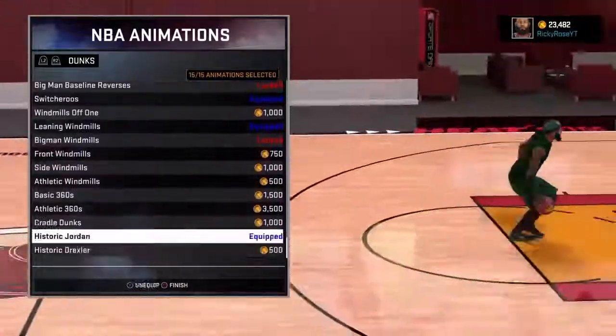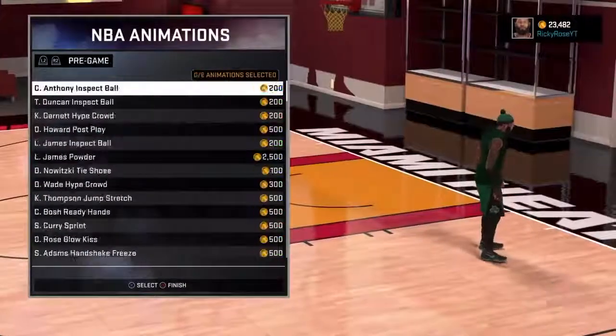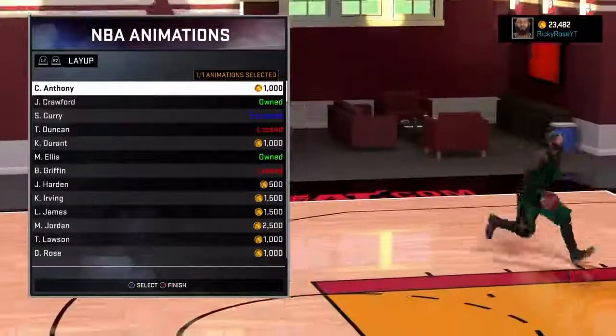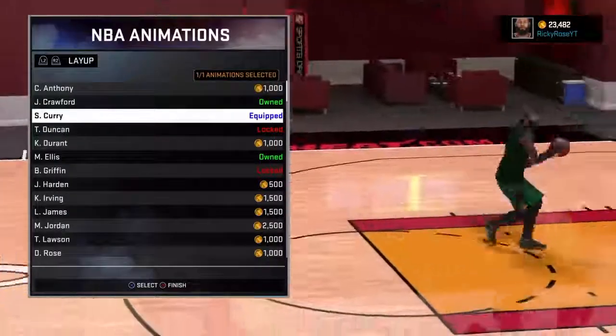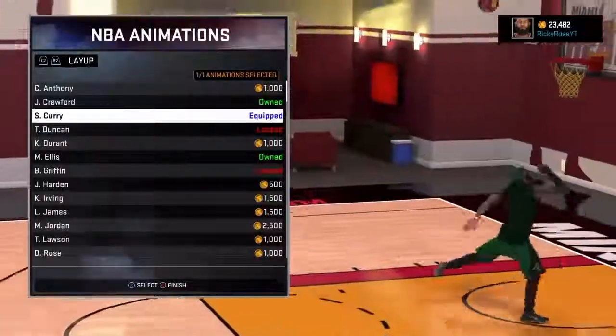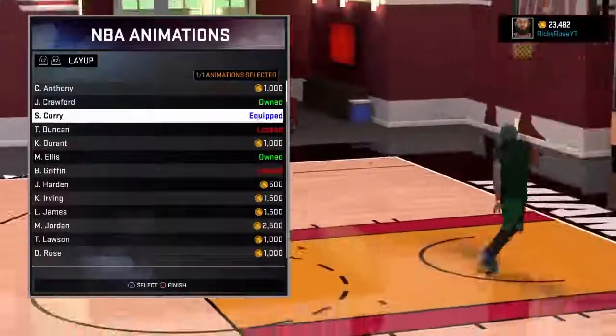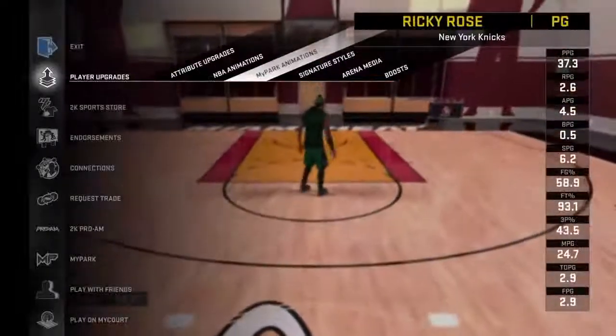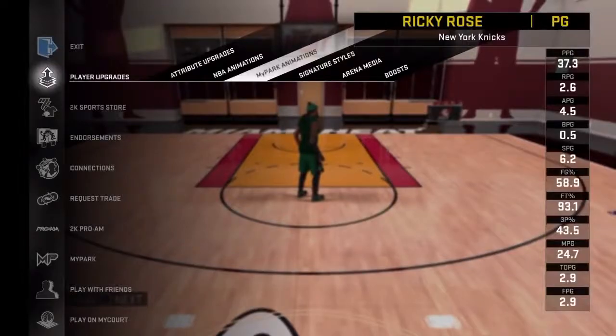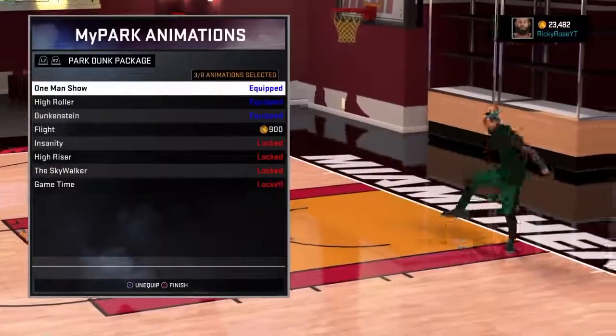This right here is my dunks. I'm just zooming through that — you don't really need to see any of that. Everything else is my rituals, but you don't need to see that either. For the layup I use Stephen Curry, just because when he does the layup he throws the ball high, and that is practically unblockable. Nobody can hit the ball when it goes that high.